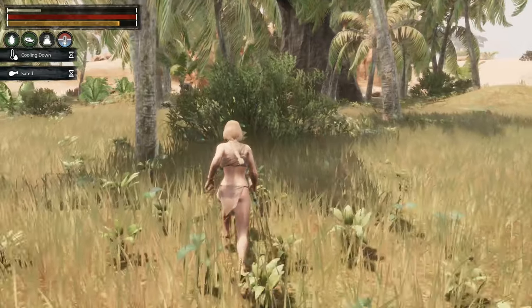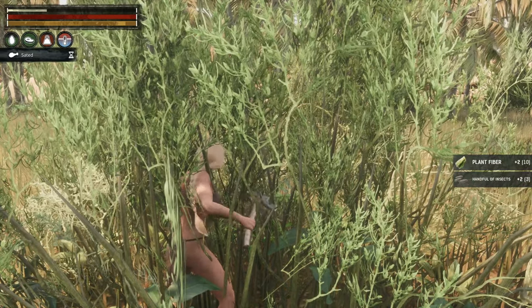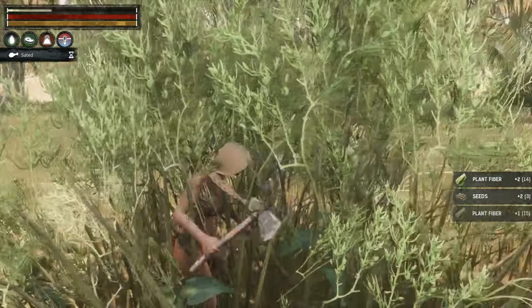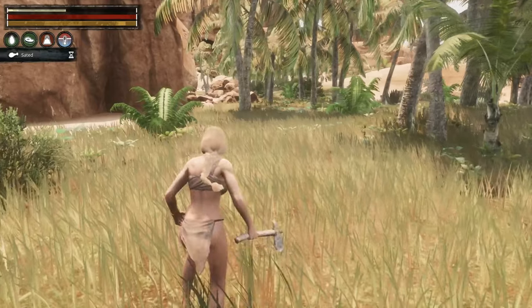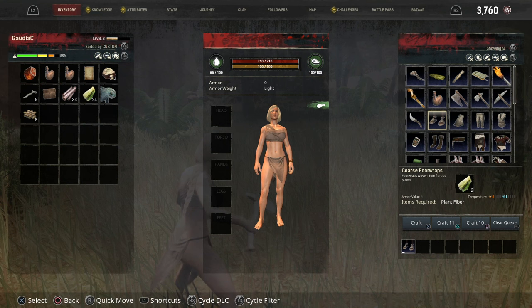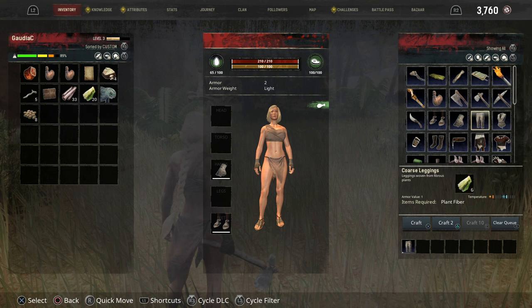We need to get some fiber to make some clothes because that's the journey step. We'll just gather this bush — pressing square here to interact. We're getting lots of lovely insects and plant fiber. Oh, it's very slow. There's another step — nice one! Let's go and make some clothing, which will clothe us automatically, which is always quite nice.